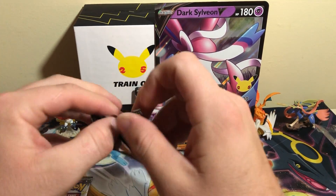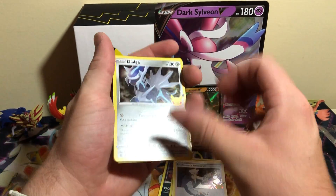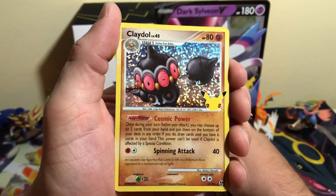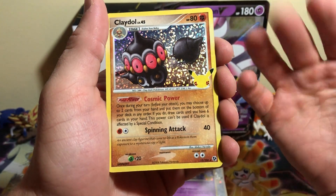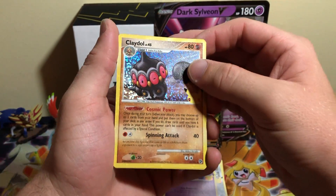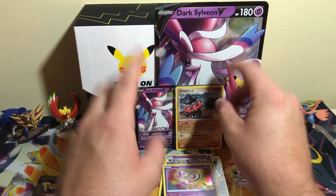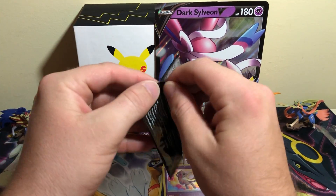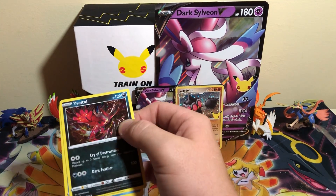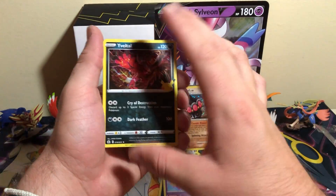Two more packs, and then I'll be done opening for the day. I'm not going to upload all these videos on the same day — don't want to overload you guys. We got a Dialga, Cosmo, and a Claydol. This is one of those cards that was really good in the old TCG — Cosmic Power was broken and so was Spinning Attack. I have never ever played the VGC; I just love the cards. And we got another Mew — let's go, that is pretty. In a set like this, everything is a hit. These are so nostalgic. Can I get Team Magma's Groudon, Delta Species Gardevoir, the Charizard, any of the starters? I want them all. Yveltal. Kyogre.